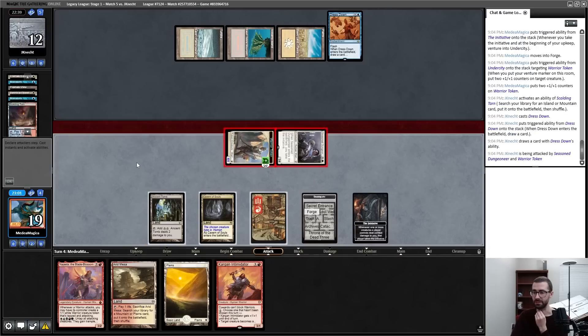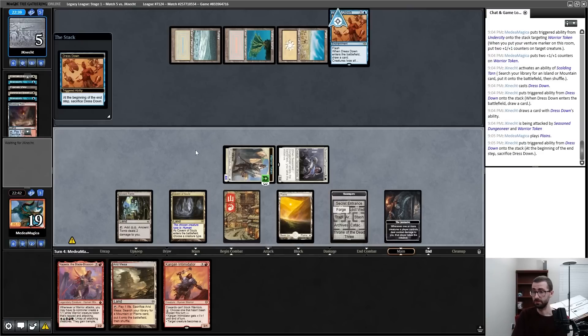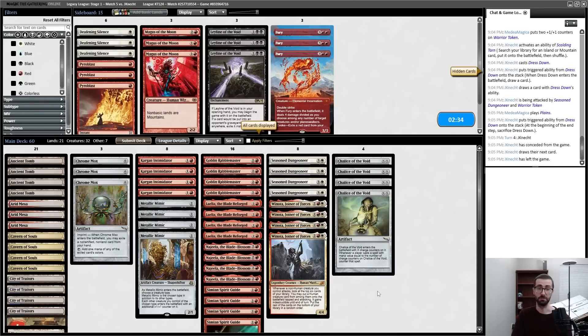I'm not going to play another body despite the fact that it is insane to play a Najeela. My opponent got a little value — Dress Down is reasonable. This means my opponent only takes seven this turn, going to five. Would I like to play another creature? My opponent is deterministically dead to Trap unless they can take the initiative. I think I'm good. My opponent did not mess around in terms of interaction and still just died — Swords as two pieces of early interaction and a Dress Down.